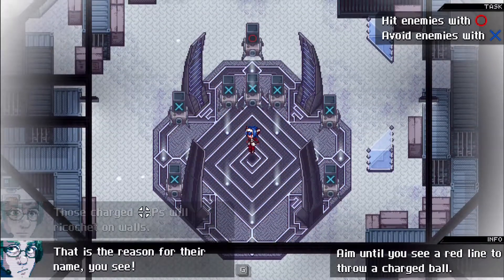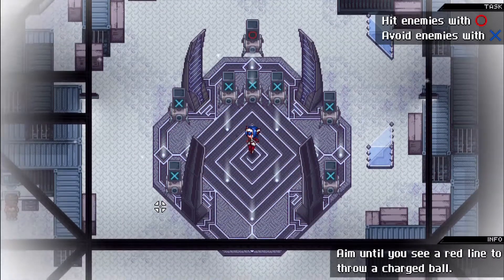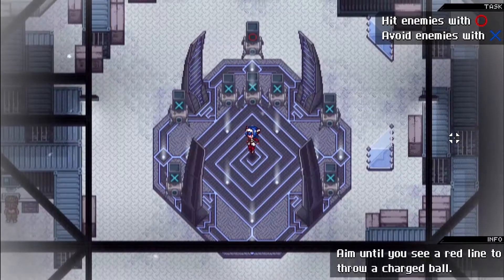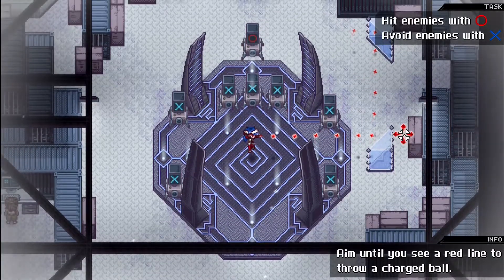Charge VRPs ricochet on the wall — that's why aiming is always so important. A focused charge ball does more damage and ricochets on walls; that's the reason for their name. Using a charge VRP, you can hit the target with the red circle. You can actually see the trajectory of where the ball is going to go in the cone — that's really nice. I'm trying to point on the screen and there we go.